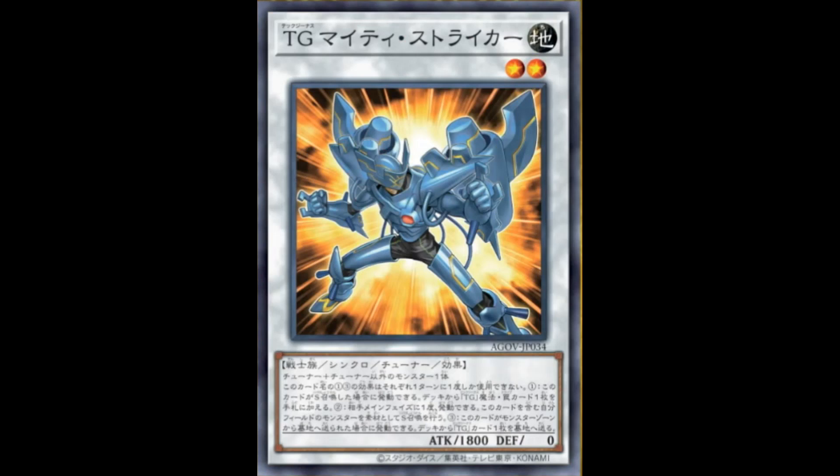Immediately we go to the synchros. Tech Genius Mighty Striker — it's a level 2 earth warrior synchro tuner, keep that in mind, 1800 attack, 0 defense, generic summon conditions although it's going to be one level 1 tuner and one level 1 non-tuner. The first effect is hard once per turn: if this card is synchro summoned, you can add one Tech Genius spell or trap from your deck to your hand. But the second effect, once per opponent's main phase, you can quick effect — immediately after this effect resolves, synchro summon using monsters you control as material including this card, basically doing your Excel synchro play. Nothing too special, but at least you can do a synchro escape, although I would have loved it if it's not just opponent's main phase. The third effect: if this card is sent from the monster zone to the graveyard, you can send one Tech Genius card from your deck to the graveyard — hard once per turn, which is pretty good because you want to set up the graveyard. It's just overall better than Dragonfly practically, and for Tech Genius it definitely does a lot more.